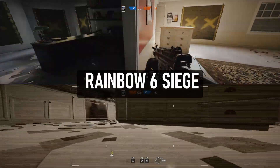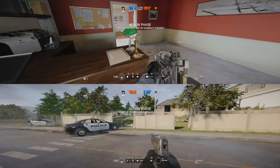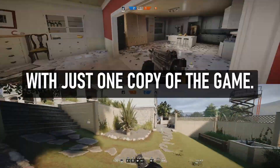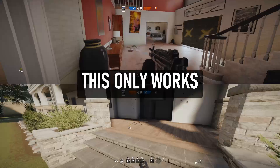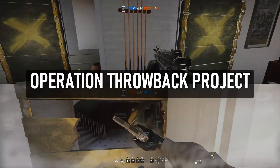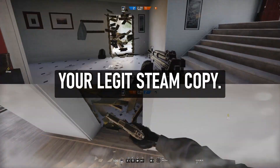How to play Tom Clancy's Rainbow Six Siege split-screen on PC. Play multiplayer, Terrorist Hunt, or Outbreak with just one copy of the game. This only works for the Steam version. You can do this through the Operation Throwback Project, which lets you play older versions of Siege using your legit Steam copy.